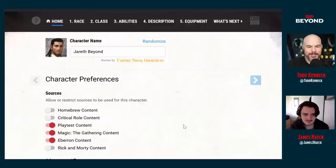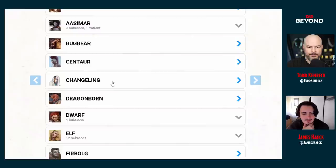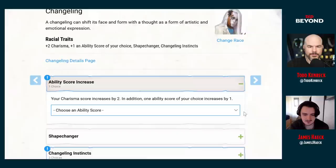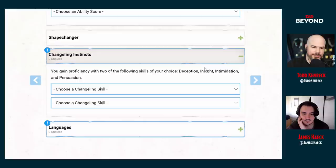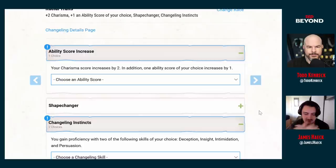Let's go over to Race. You've already tipped your hat — you're talking about Changeling, and that's a very cool place to start. What do we get from Changeling? Plus two Charisma, plus one to an ability score of your choice, the Shapechanger trait, and Changeling Instincts — that gives you proficiency you can choose from Deception, Insight, Intimidation, and Persuasion. You're already geared towards the spy trade.